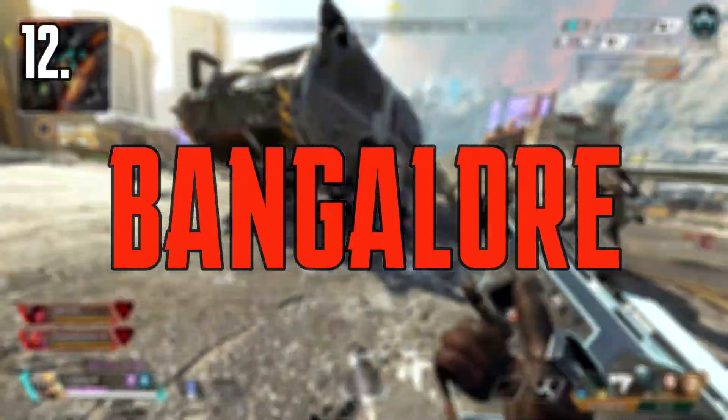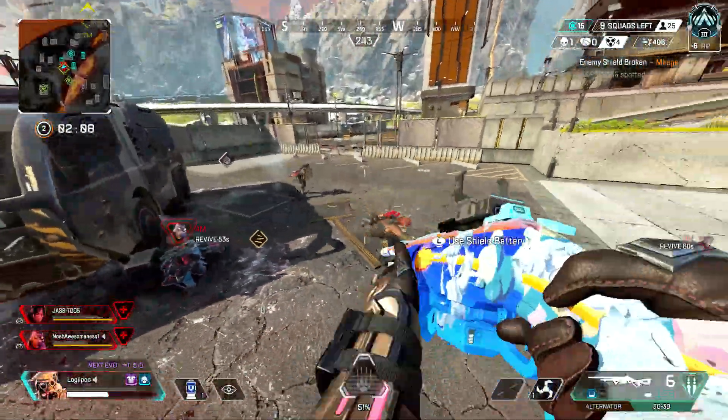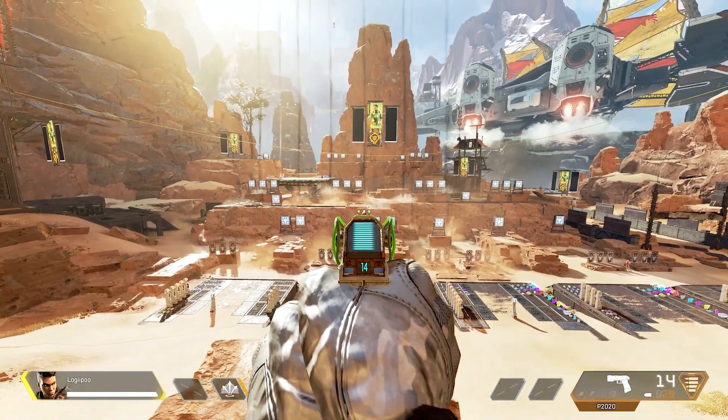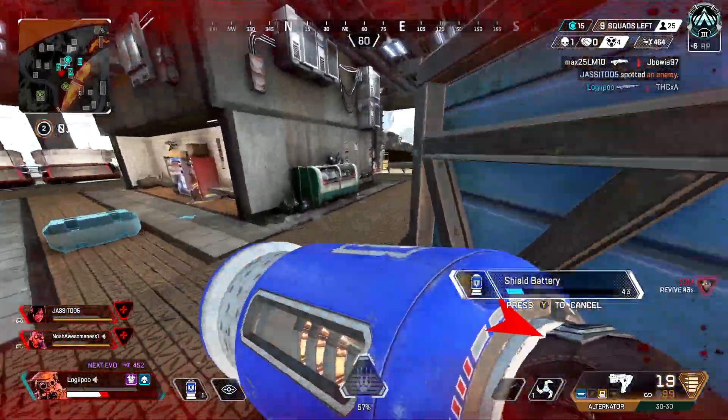Coming in at number 12, we've got Bangalore. This one's similar to Gibraltar's ultimate, but it has a much bigger radius. Although Bangalore's airstrike can deal some damage, that's not really what you should be using it for. You should be using it to make a team get out of their current position, forcing them to reposition. So in my opinion, this is just an upgraded Gibraltar.